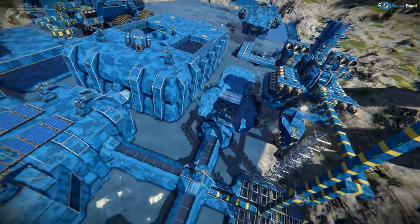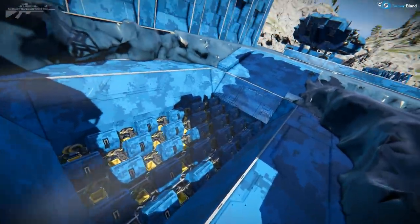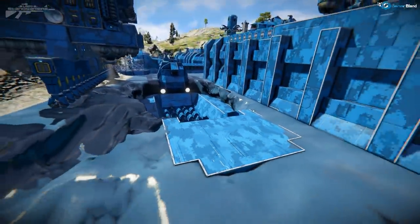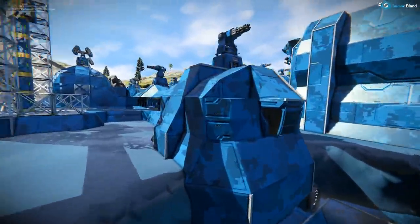They've done quite a bit. There's also a grinder pit down here — they've moved it. This time they've actually got a little chute that they can roll things down into the grinder pit, which is a very smart little idea, and they've got the control panel room up there as well.